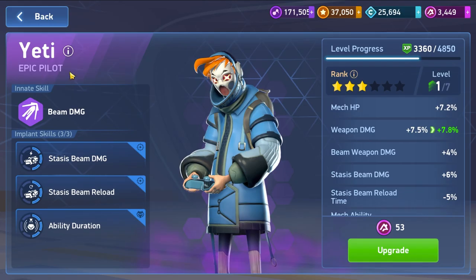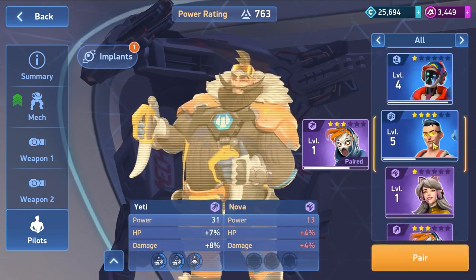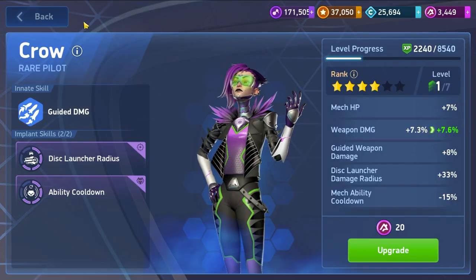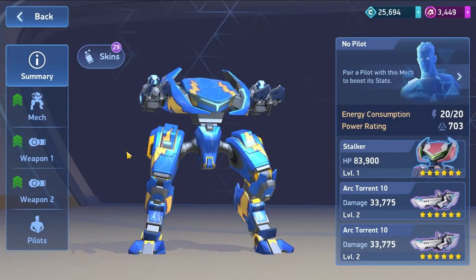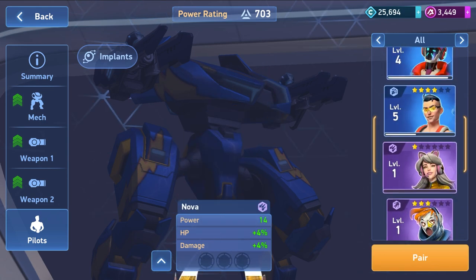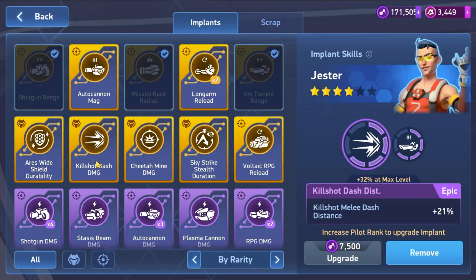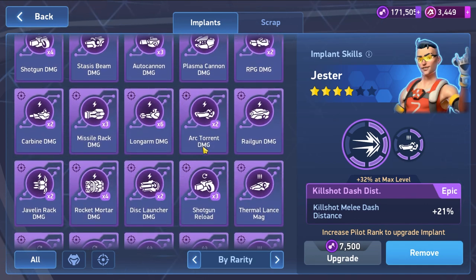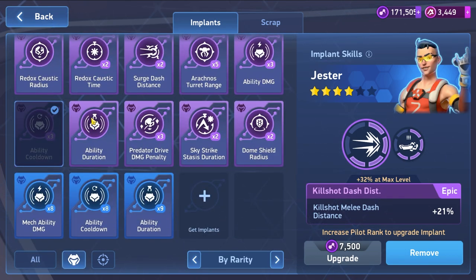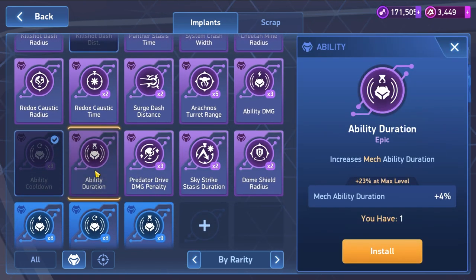The Yeti is the beam one, so we need to change it. I think we need to use the Crow - we can level it up, no we cannot. The Kill Shot ability - let's see what we can put here. Autocannon, carbine, arc torrent... maybe there's something for the Stalker. We have the predator drive damage penalty. We have this ability duration option - I think this should be much better, let's use ability duration.